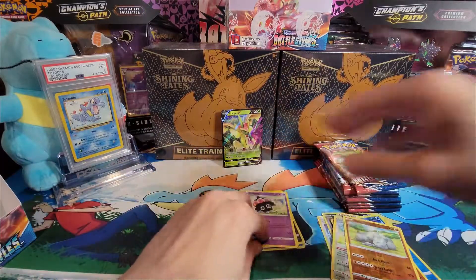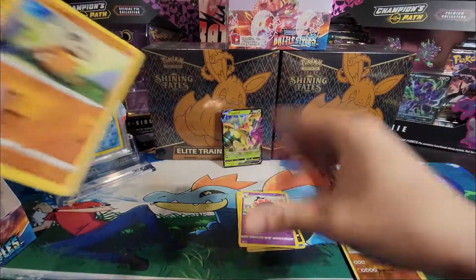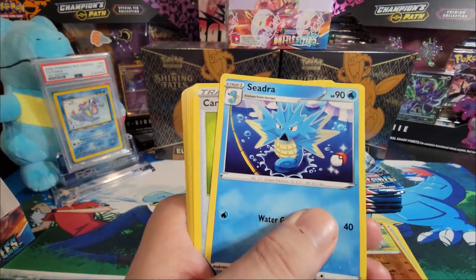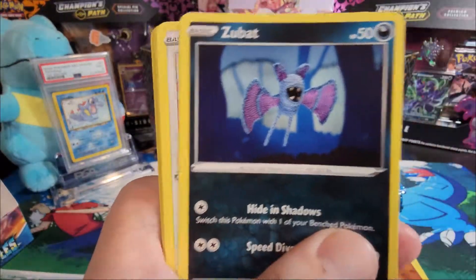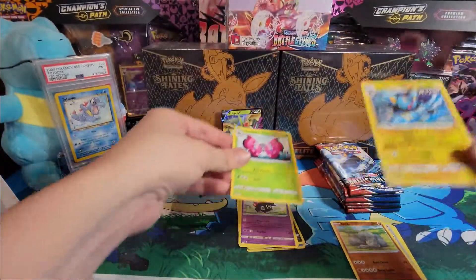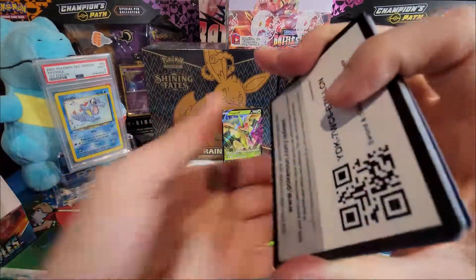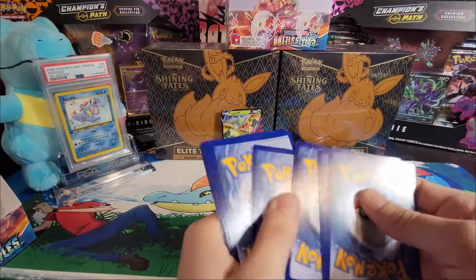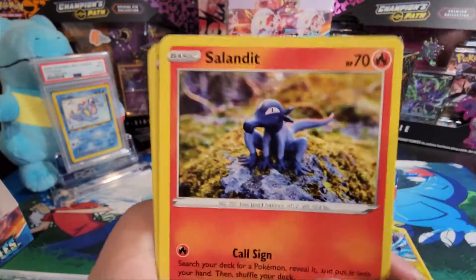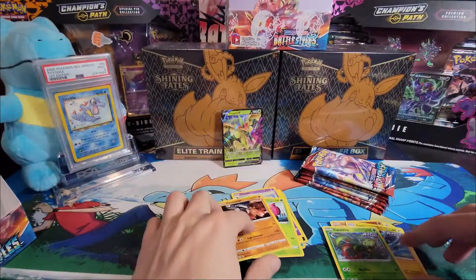Let me organize these cards — it's sort of distracting. Pack nine, code card. Water energy, Sigilyph, Camping Gear, Single Strike Energy, Keel Bone, Zubat, Spheal, Forretress, Galarian Slowpoke, Mr. Mime, reverse holo Seel, and another Vivillon. Nothing too exciting. Pack ten — steel energy, Spewpa, Urn of Vitality, Furret, Stunfisk, Silly Cobra, Murkrow, Bunnelby, Rolycoly, Salandit, reverse holo Carnivine, and a Stonjourner — kicking the ground because he's mad that he hasn't got any pulls.